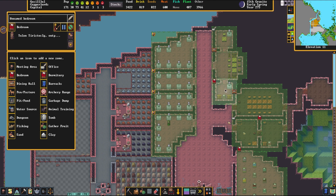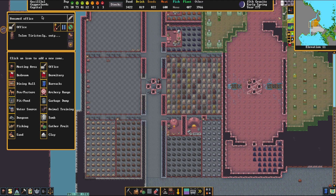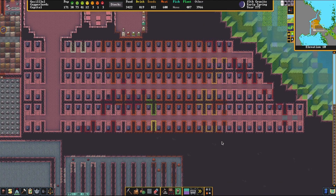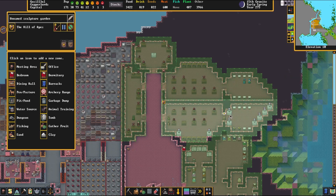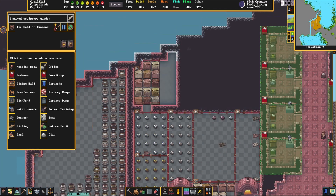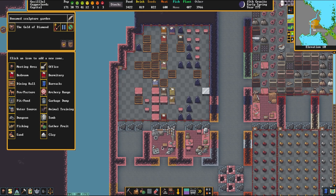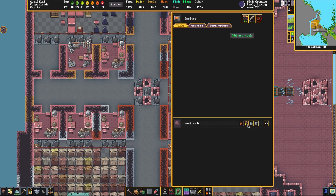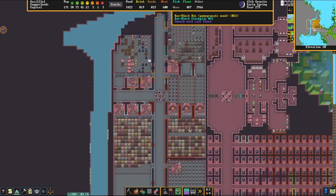That's literally it. There's a dining hall over here for the outpost liaison, because this is a capital — not quite a mountain home, but it is a capital. Moving down a little further, more of the unwaking bedrooms and more guild halls. Over here we have two more guild halls of varying value, and a stockpile filled with plenty of supplies — crafting and mechanisms, and of course bars and blocks and smelters of all sorts.